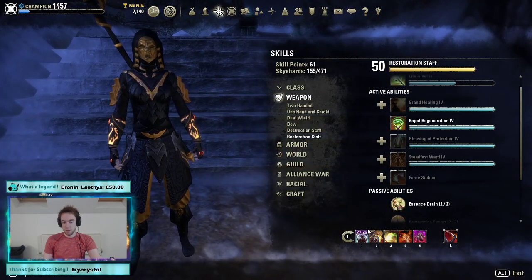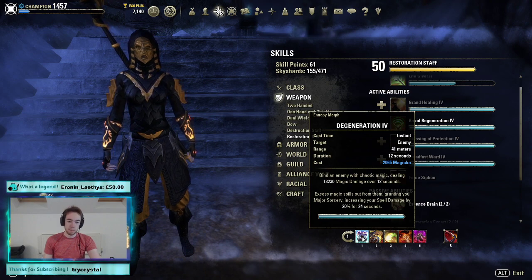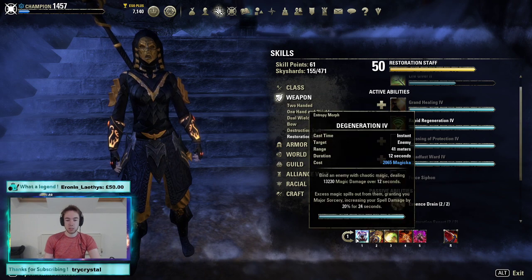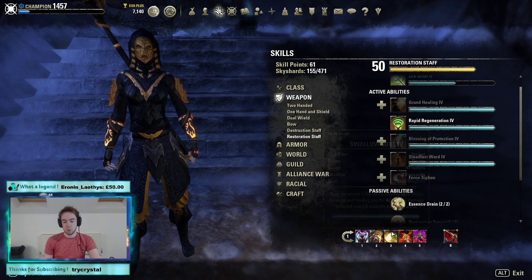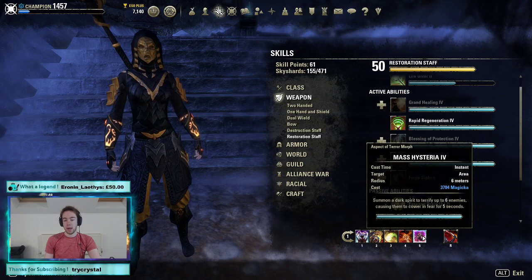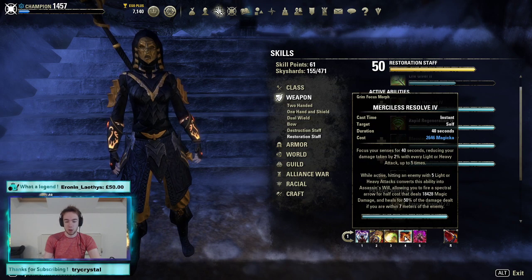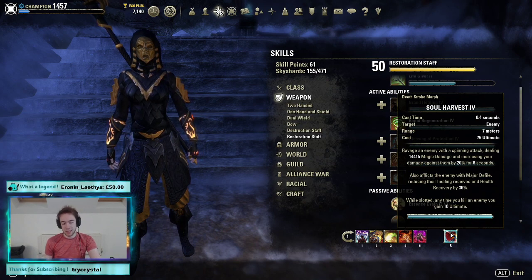Our skills are as follows — a very generic skill bar. Entropy on the front bar for Major Sorcery. You could source that on a potion, but I don't think it's worth it here because our stamina sustain is only being sustained by our pot and the base recovery from this one glyph, so tri-pot is pretty important. Then we're going to run Swallow Soul as our base spammable, Elemental Drain for Minor Breach and Magicka Steal, Merciless for our main burst combo, and Fear just before that. You want to cast Swallow Soul, weave into the Merciless combo, Fear with it, Soul Harvest after or before your fear, and then Merciless — you need to mix that up.